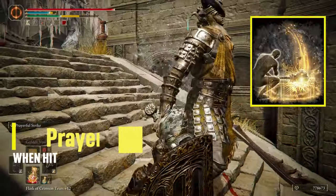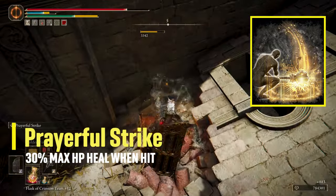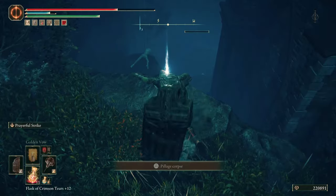The Ash of War I decided to go with is Prayerful Strike, because it can heal you for 30% of your max HP when you hit the enemy. And since the DLC can be challenging, you can use this Ash of War on easier enemies to heal up a ton without using flasks.